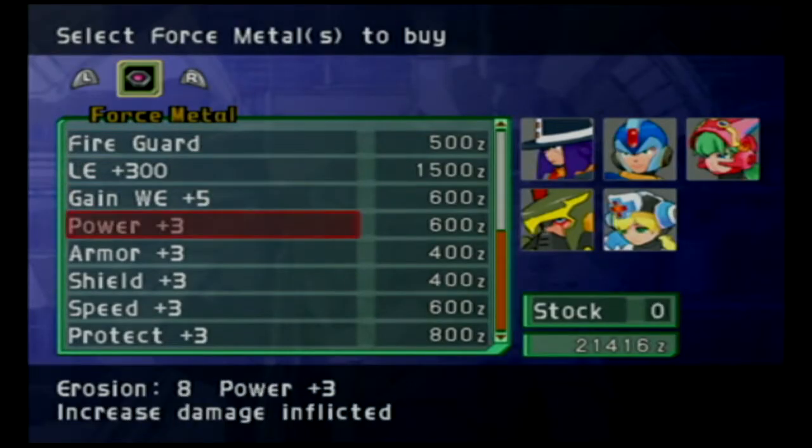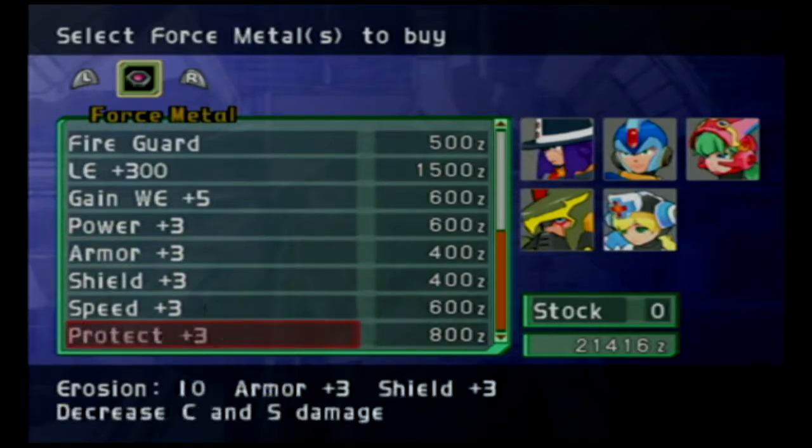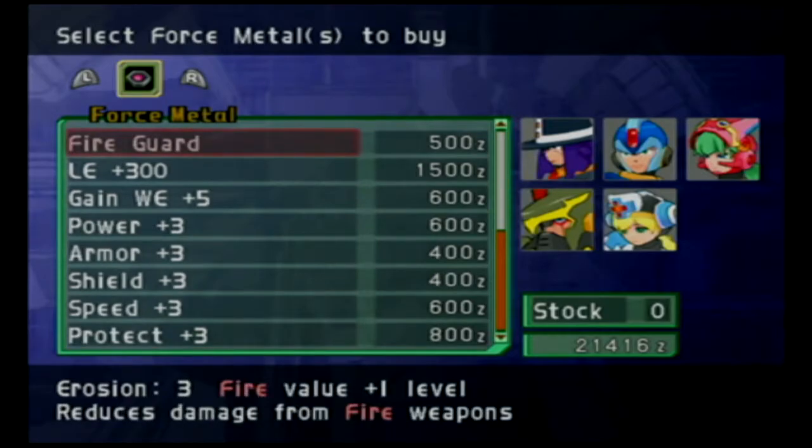Any new Force Metals I'd like to buy? Fire Guard might be important, but I've never needed to buy it. I just don't want to waste my Zenny.